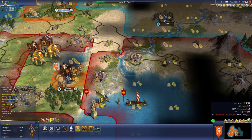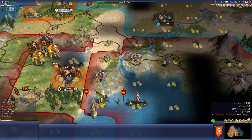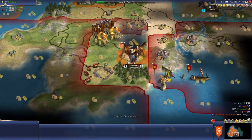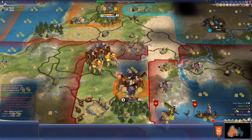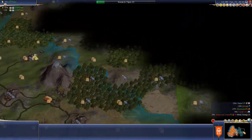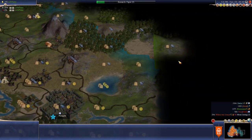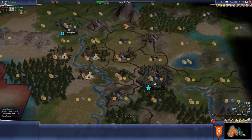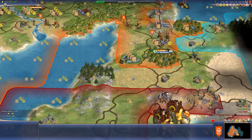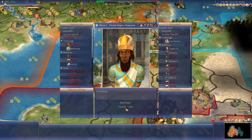We could vassalize him now. We'll try to take one more city. He could have some wonders in this city too. Or I could just vassalize him now - we'll get the sheep. Montezuma might be coming for me - he's very aggressive, and when you say no to his demands he usually sends an army out. But he's got to cross all of Darius' territories. How far ahead is Darius in tech? Not too bad.